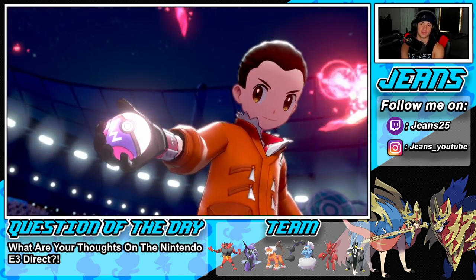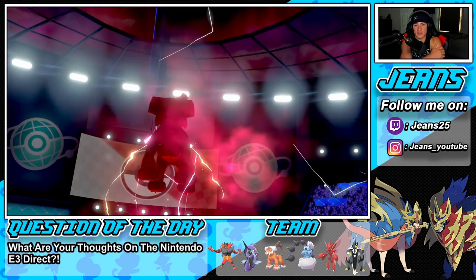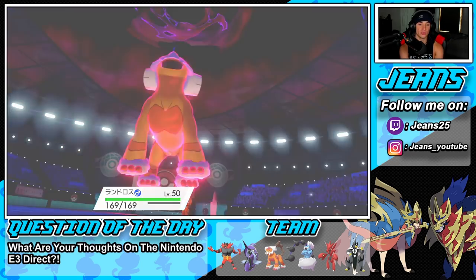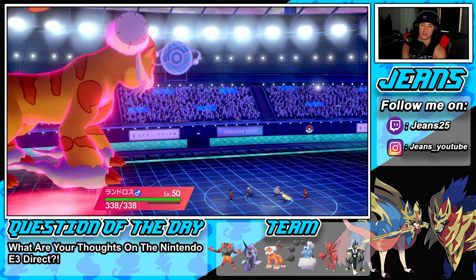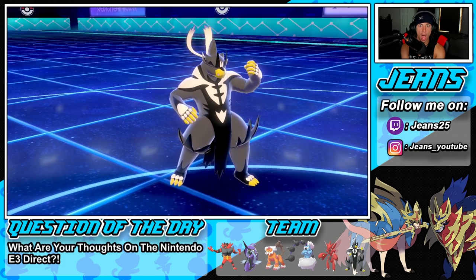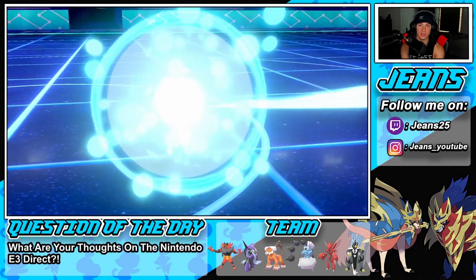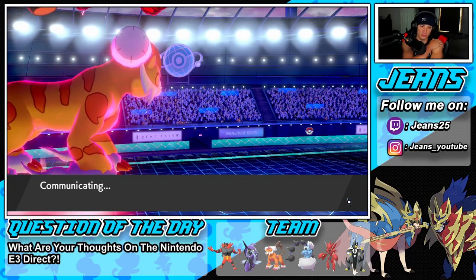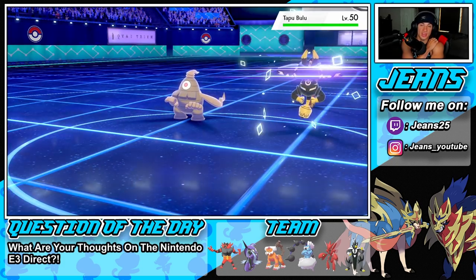I'm digging this turn. He's Scarf Rillaboom, so we should be able to outspeed and we're going to get a speed boost. He probably goes for a U-turn but I don't see him taking out my Urshifu in one shot. Oh — he just switches; he still outspeeds me, that's absurd. That's absurd — he did that much damage to me. Is he going to swap into Glastrier now and run a trick room? He does — that's GGs then. Swap into Bulu — that is insane.